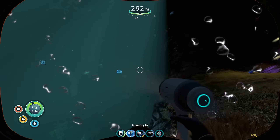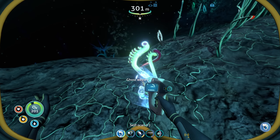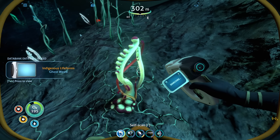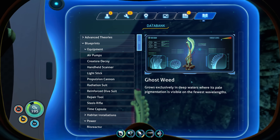Welcome back. Let me venture deeper and scan the ghostweed. Look at this one — ghostweed. It grows exclusively in deep waters where its pale pigmentation is visible on the fewest wavelengths.